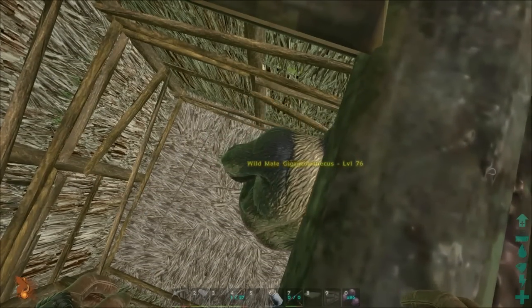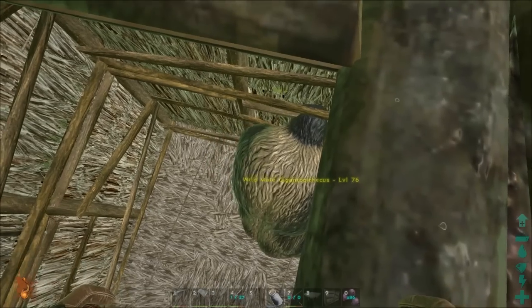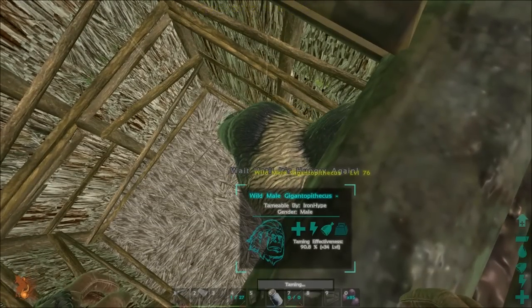You'll see it says 'press E to feed to tame him.' Easy as that. You feed him the first one and the taming process starts. And as you can see, it takes forever — it is a long, long tame.